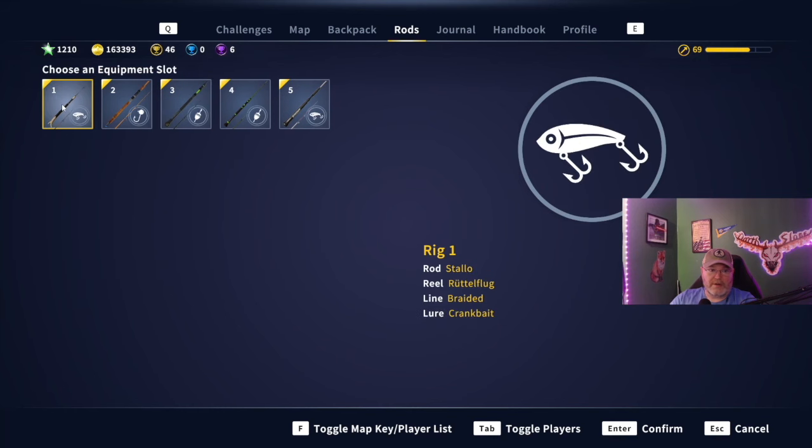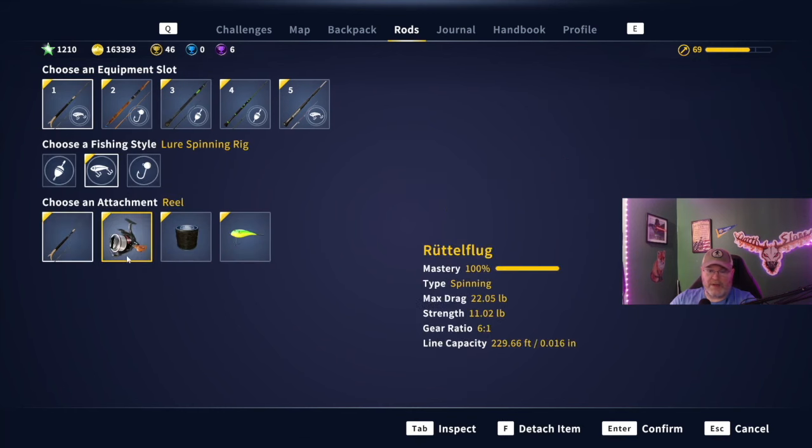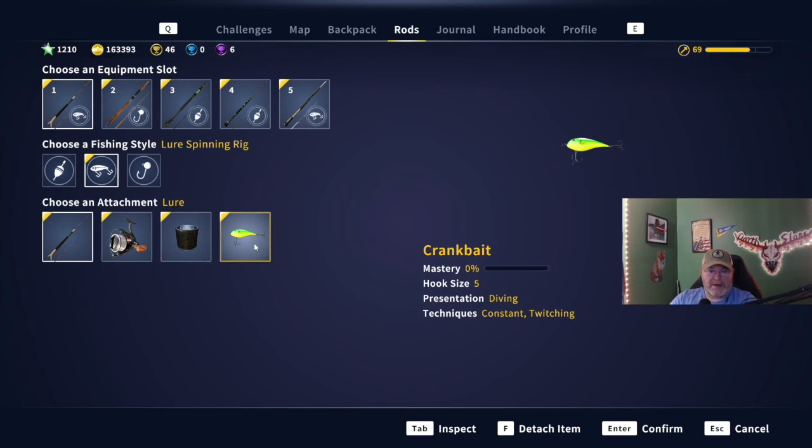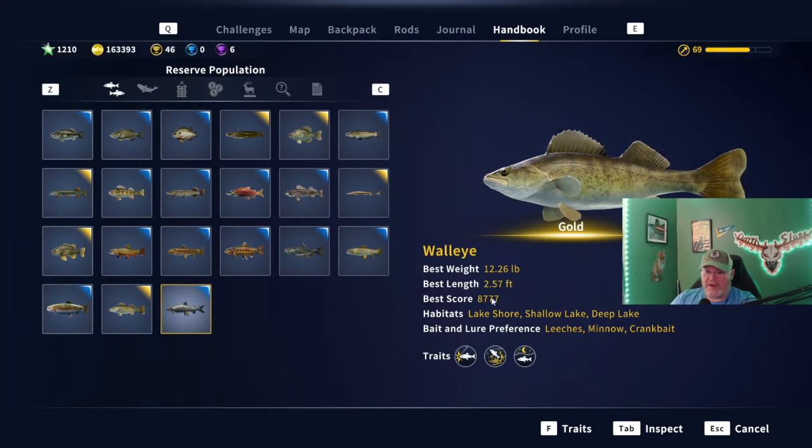Our gear: I'm using the Stalo rod with a rattle flug on 27-pound braided line, because you don't know what you're going to hook into. I may end up using minnows later - I could hook into a big tiger musky or something, so I'd like to go a little bigger. We've got the crankbait, number five and number six. If you start using a number six you can catch bronzes.